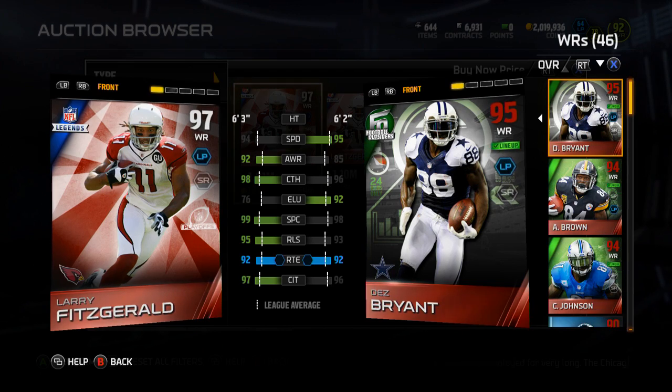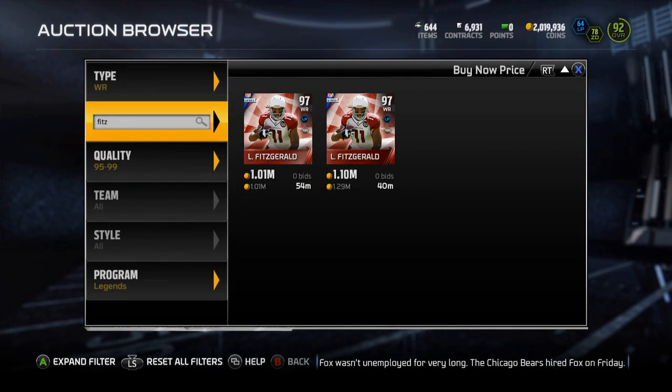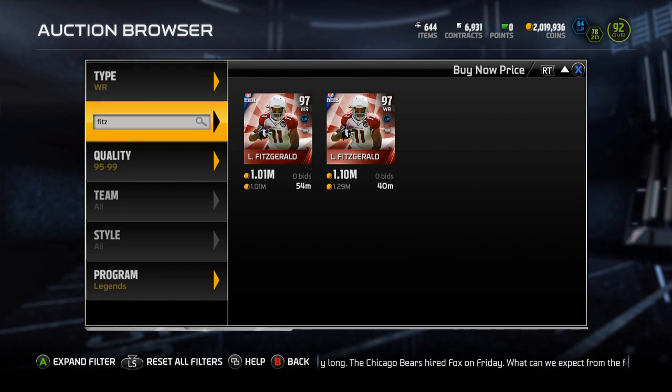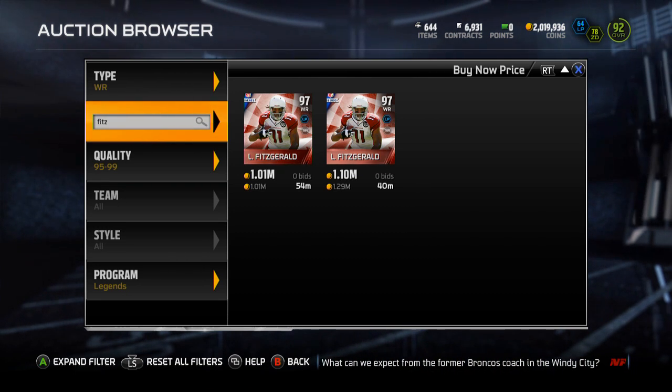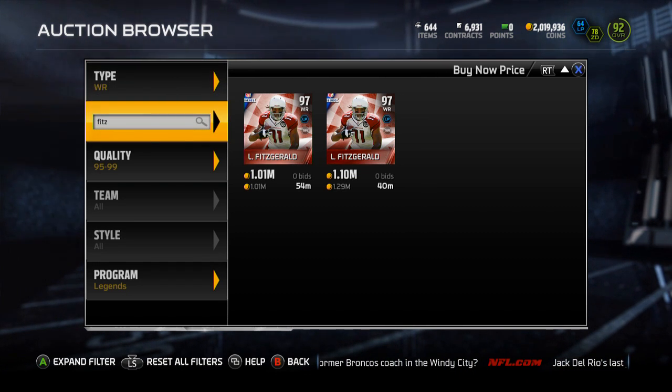I could actually do some serious work at this point in MUT with this Fitzgerald. But I'm not paying 1 mil for a wide receiver. Those three cards I had cost probably around 800 to 900k combined, depending on what Megatron fell to. I know Dez goes between 350 and 400k. But those are the new Legend cards — let me know what you guys think of them.